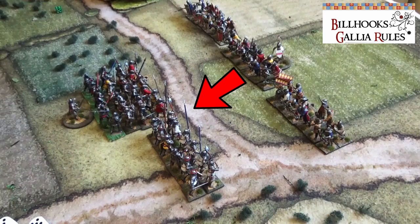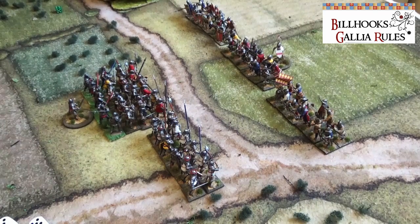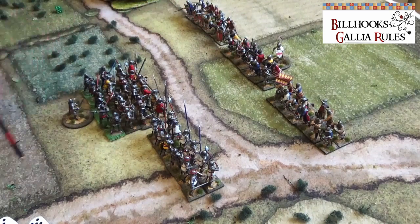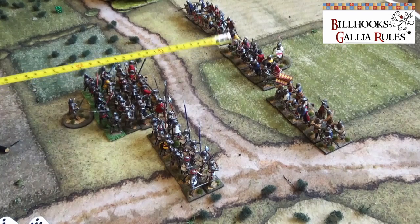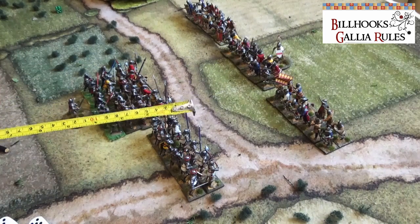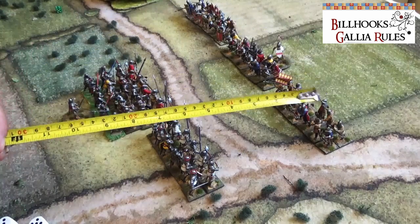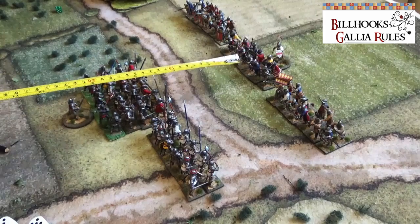The situation will be that the French commander will charge — that will apply in all the rules. In Billhooks, depending on the quality of the commander, he has one, two, or three orders, each order being two actions. The French commander has two orders, so he will order his troops to charge the English. The charge distance for men-at-arms is six inches and they are within six inches. He orders the spearmen to charge first, because once the commander himself charges and is in melee, he cannot give any other orders except to rally troops.